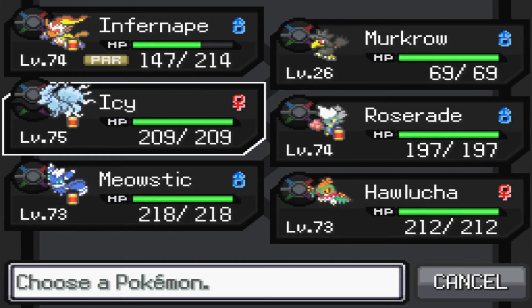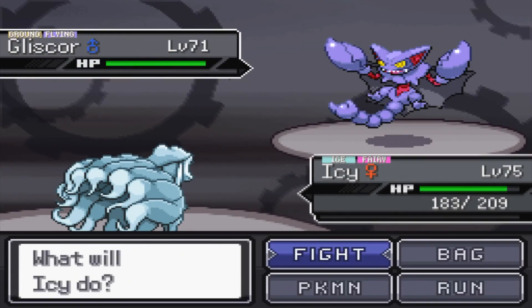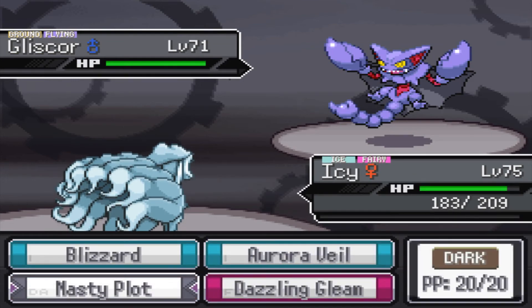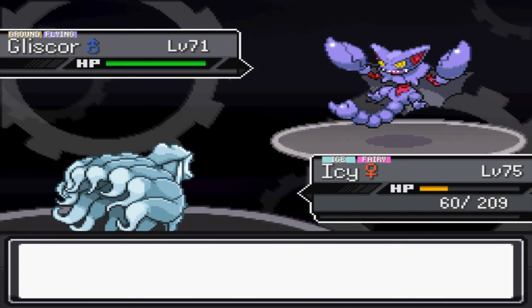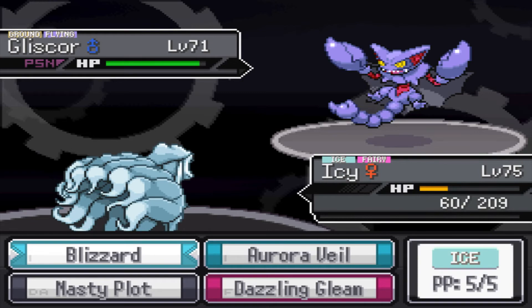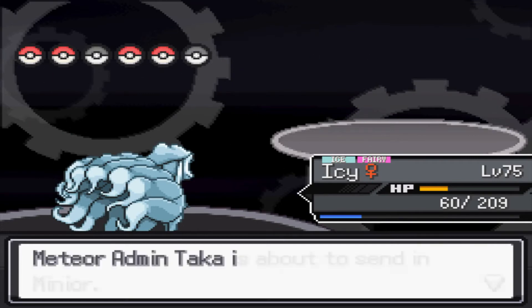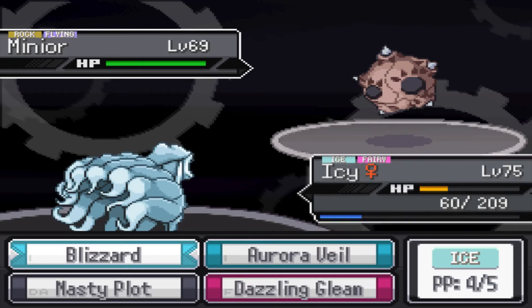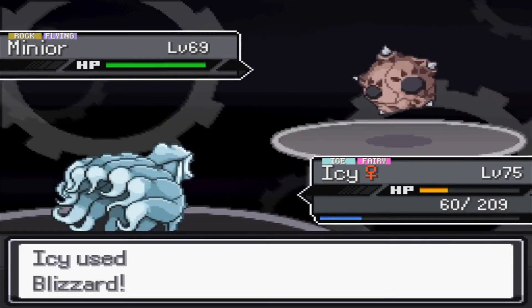Next up is his Gliscor. It has Poison Heal with a Toxic Orb, and has Protect, Earthquake, Acrobatics, and Roost — this is actually a really defensive variant of Gliscor. I'm going to go ahead and set up a Nasty Plot, and he is going to break the field right there. Because I have this Nasty Plot up, I can basically one-shot this Gliscor through the Light Screen. Next up is his Minior. It has Shields Down with a White Herb, has Shell Smash, Acrobatics, Power Gem, and Earthquake. I should be able to one-shot this with Blizzard right here.